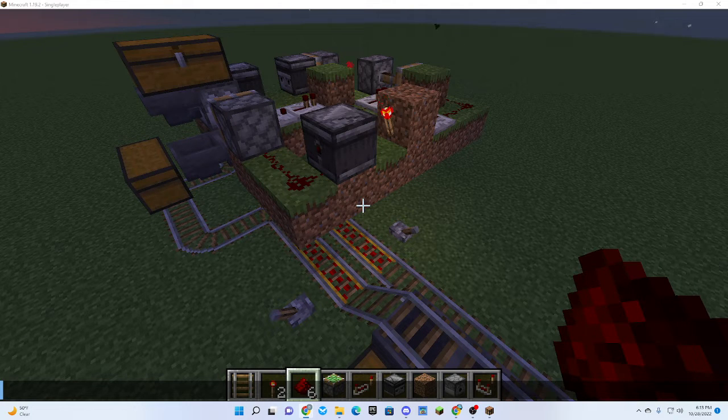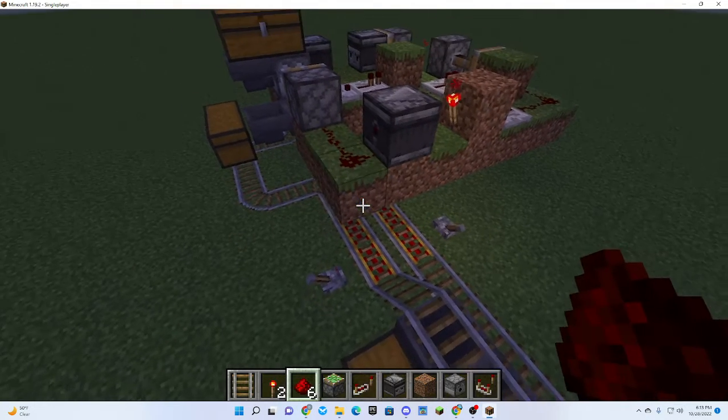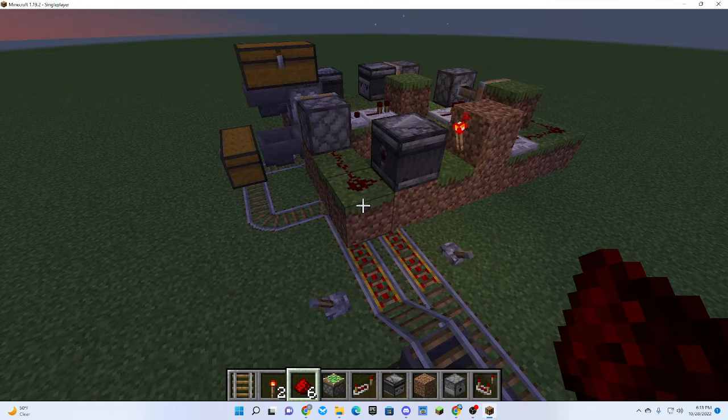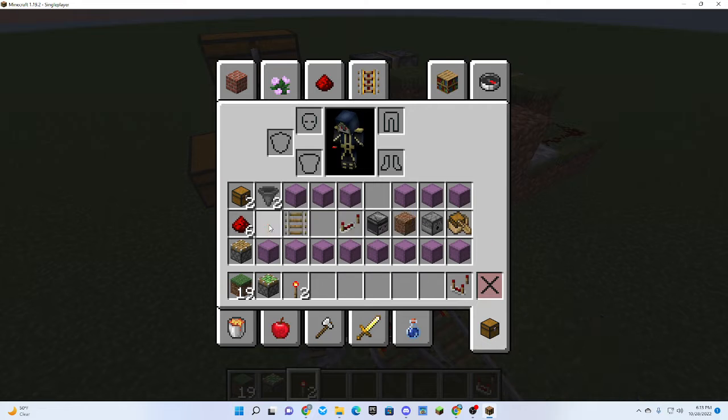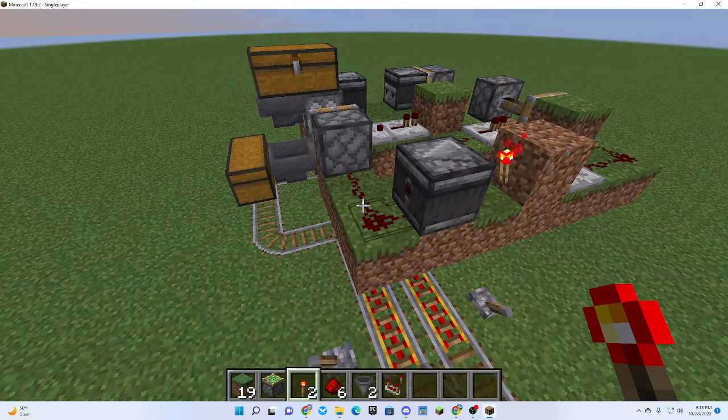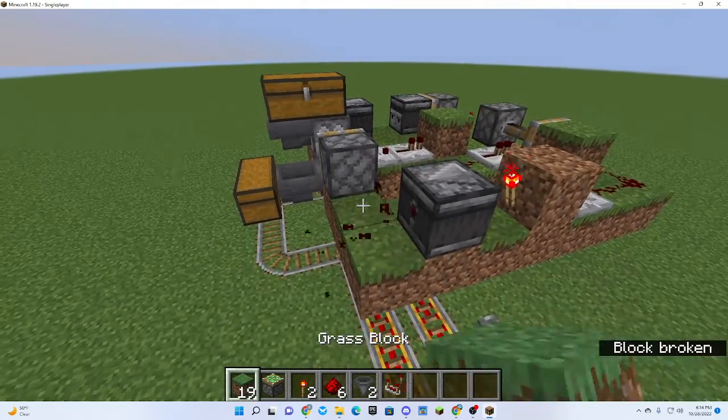So start by grabbing yourself a block of choice at a wall — I'm going to use cobblestone for that. You're actually going to need two blocks of cobblestone. Now go down into your items and grab yourself one comparator and two hoppers, two bits of redstone, two redstone torches, and a piston. You're also going to need one extra block of choice and a button.